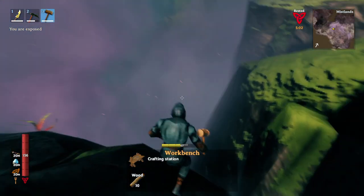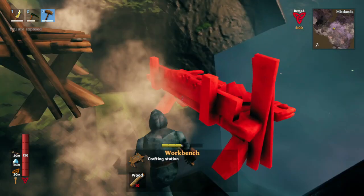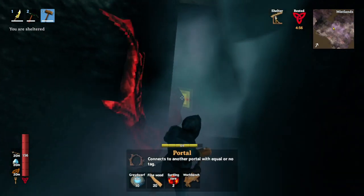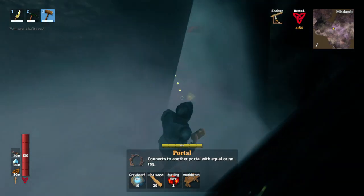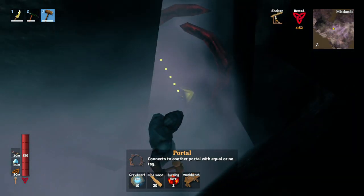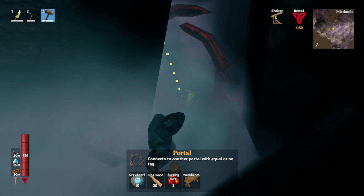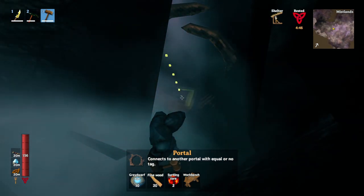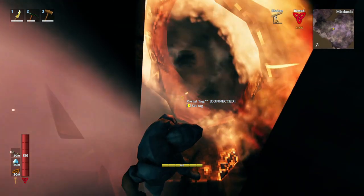It'll be easier that way. So we'll just put it up here. And now we can build the part that really matters, which is our portal. We're going to go back into the little hole we dug earlier and find a spot where it's nice and tucked away, but we can still get into it. Just like this. There we go.